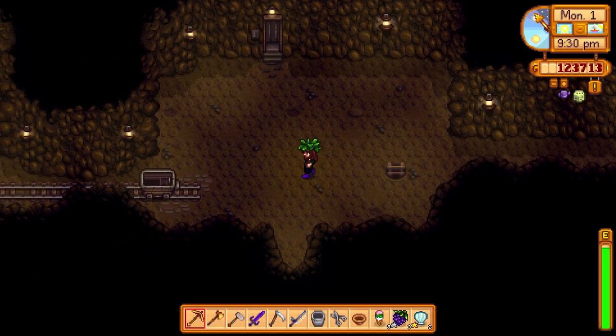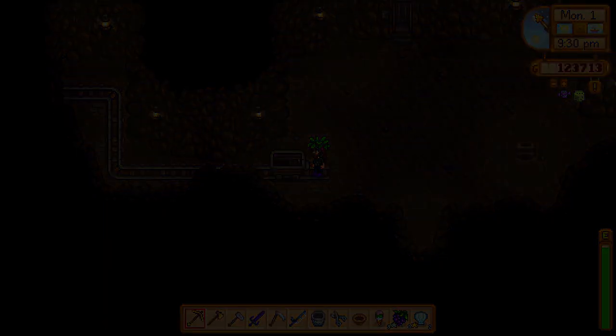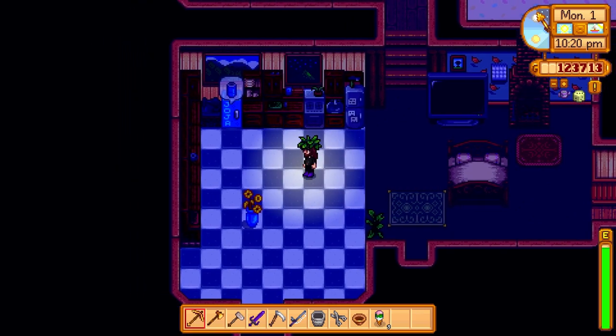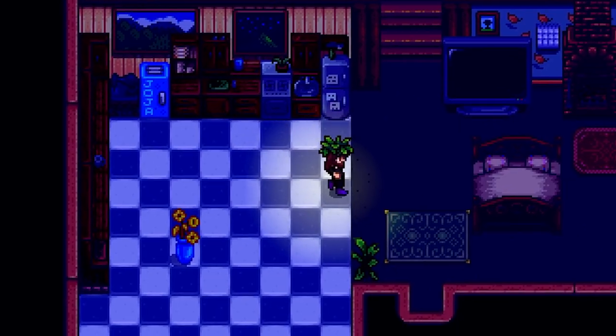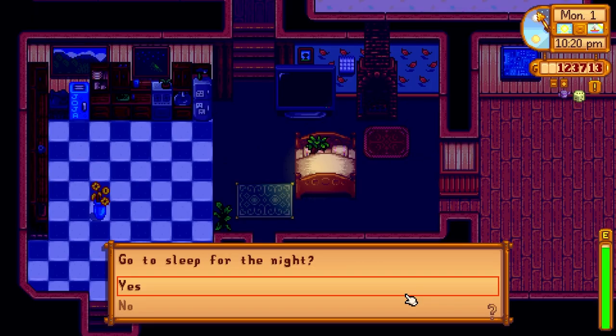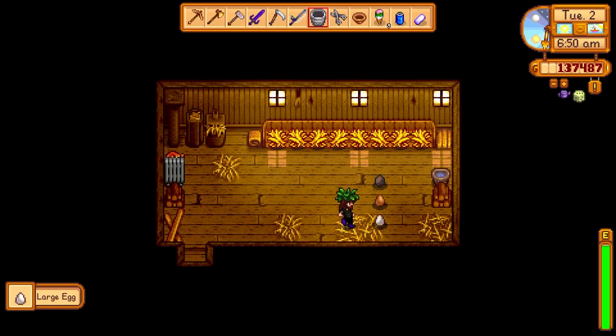Pretty good day in the mines — we got them ancient seeds. We're going to go to Gunther tomorrow to get that ancient seed recipe. Our watering can should be done too. 13,000 gold — I'll take it. Watering can's ready, perfect. I bet the coop will be done in a few days as well.